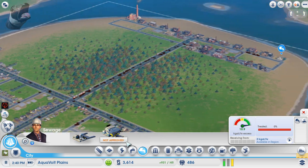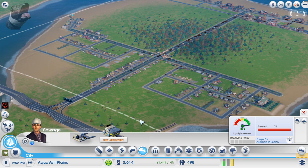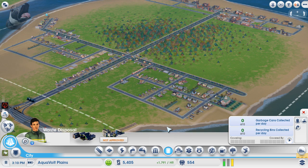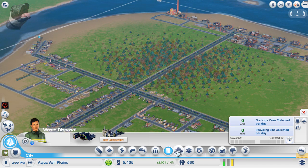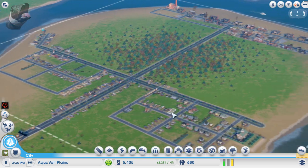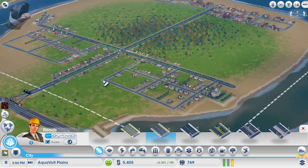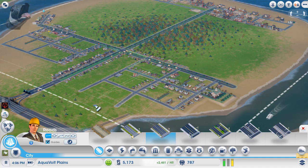TF Goose named his town Aquavolt Plains because of the intent to provide water and power to the region, though he was also doing sewage. He almost named it Brown Town. His road layout has some crooked sections — he tried a different design, laid it wrong, and just decided to go with it, including an offshoot near his first water tower.